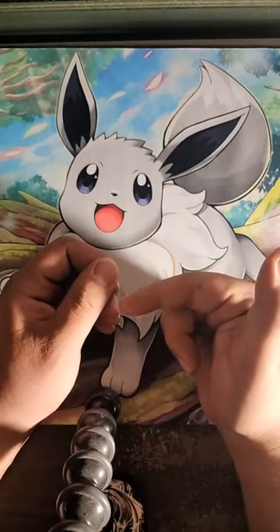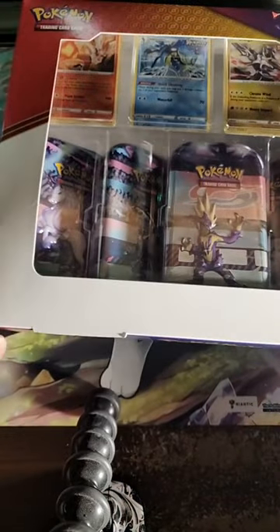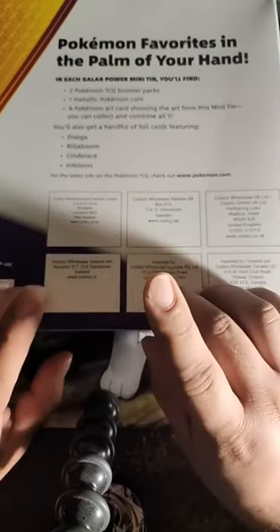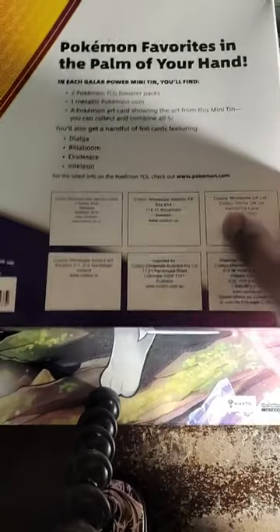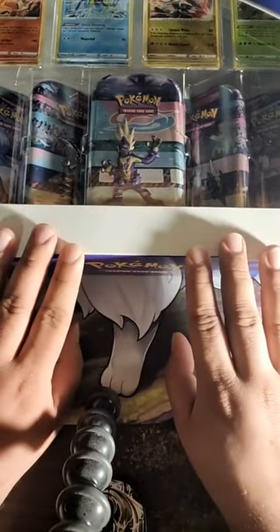Hey guys, welcome back to another episode of Cracking Packs with Josh. Tonight I got this wholesale box of tins from an as-seen-on-TV store. It's one of those things I feel like I spent way too much money on, but I was really interested in it. These come with five mini tins — each with two boosters, a metal coin, and an art card. We also get some promos. Normally I don't open Costco wholesale stuff, but this obviously screams Costco wholesale, so we'll check it out.